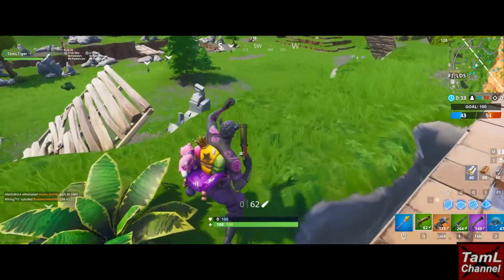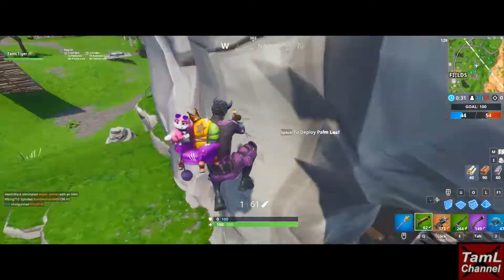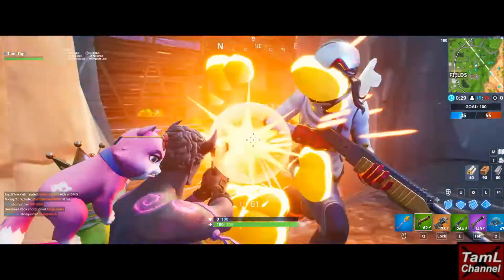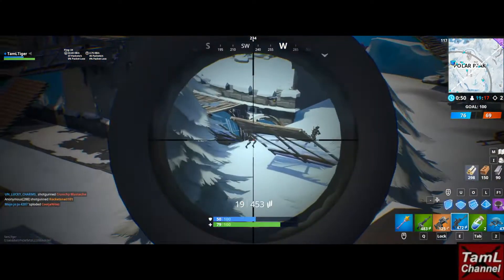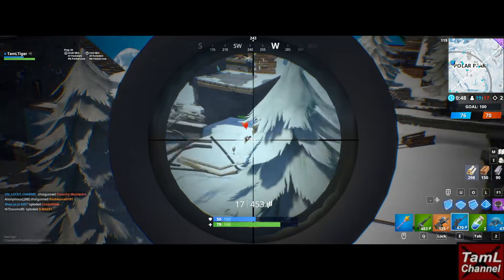You can also build your own structure and launch yourself that way. For the baller challenge, these are the baller locations on screen. You only need to enter the baller and then exit, and that will count as having used it.